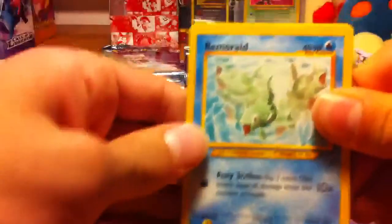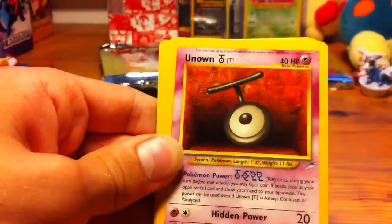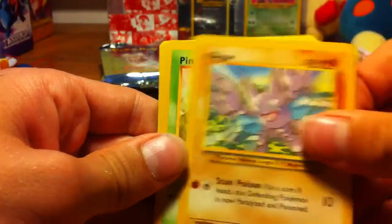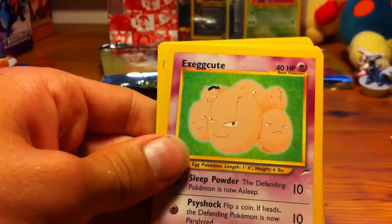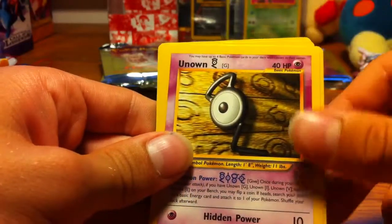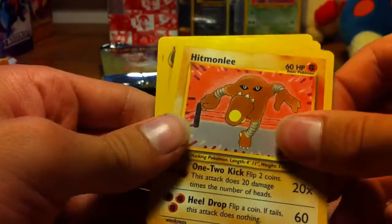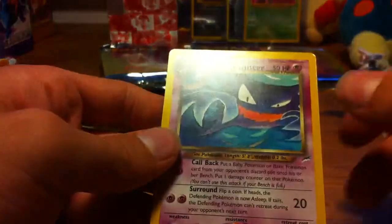So we have a Remoraid, an Unknown T, a Sunkern, a Gligar, a Pineco, a Venonat, an Exeggute, an Unknown G which is a Rare, a Hitmonlee — that's a nice artwork there — a Dark Pupitar, which is cool, and a Dark Haunter.